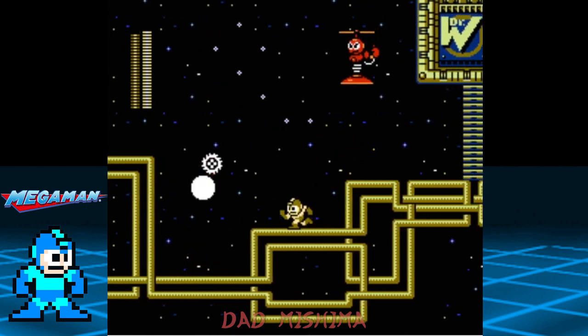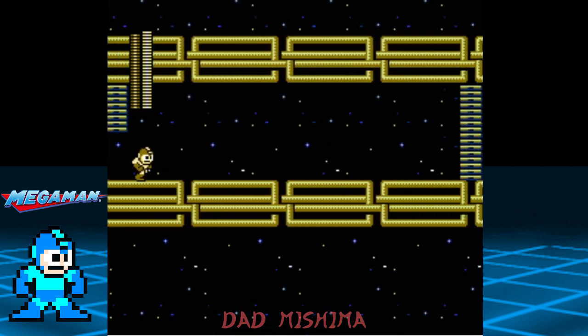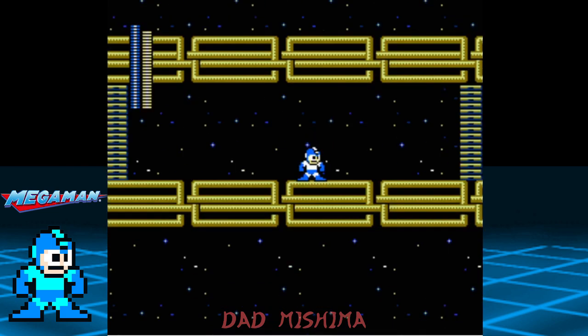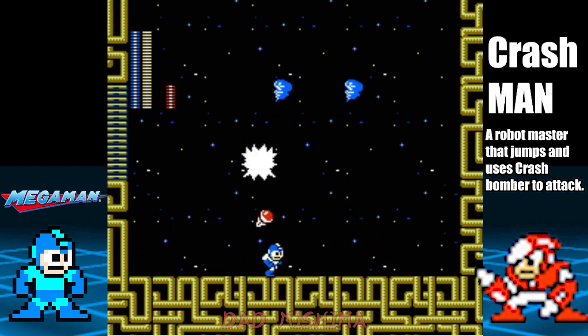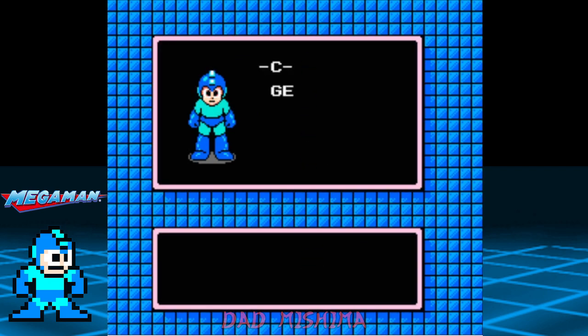Otherwise, proceed to the boss fight. Crash Man can be defeated with two shots from the Air Shooter — just wait for him to jump, then blast him, since the Air Shooter works just like an anti-air attack. And that's it!